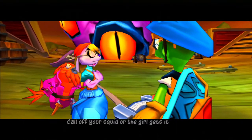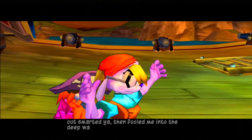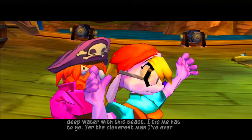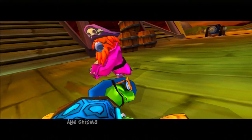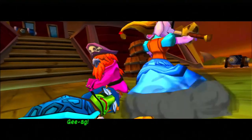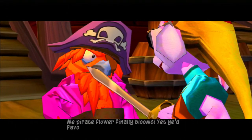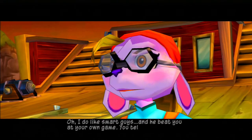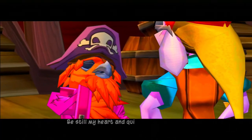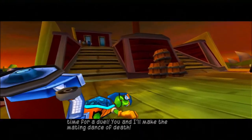'Call off your squid or the girl gets it!' 'Back off, Guru - I'll deal with this guy.' 'You set me up - you made me think I'd outsmarted you, then pulled me into the deep water with this beast. I tip me hat to ye - you're the cleverest man I've ever had the pleasure of meeting.' 'Get Sly - he can't swim!' But nobody touches that turtle but me! 'Me pirate flower finally blooms - yet you favor this cad over me, the smartest man on the seven seas?' 'I do like smart guys, and he beat you at your own game.' 'Be still my heart - it's time for a duel!'